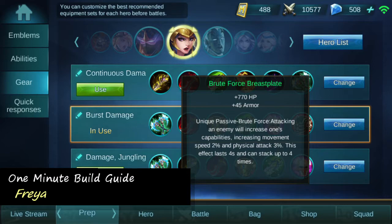Our sixth and last item, Brute Force Breastplate, not only gives us more of that health that we're craving and armor, but gives us an incredible passive that gives us movement speed and physical attack every time we attack an enemy hero. This passive combined with the passives on Crazed Reaper and Blade of Despair ensure that Freya always gets off to a very quick start in each fight.